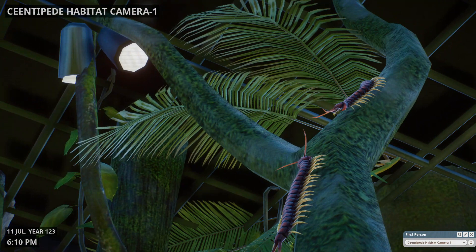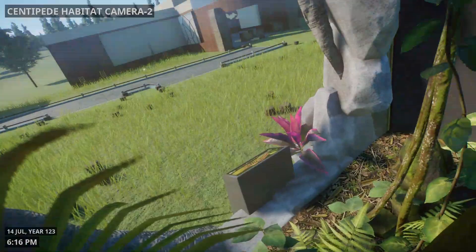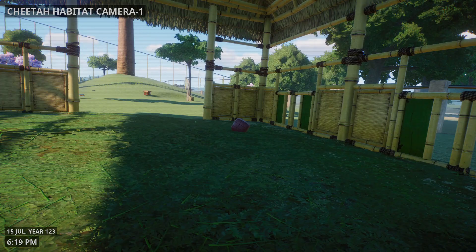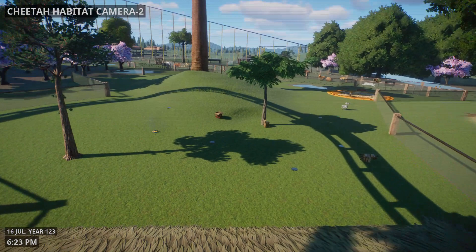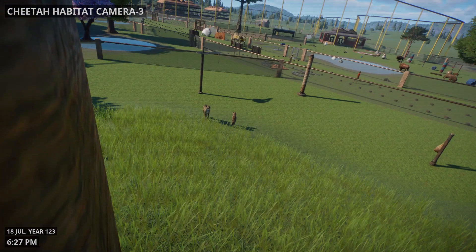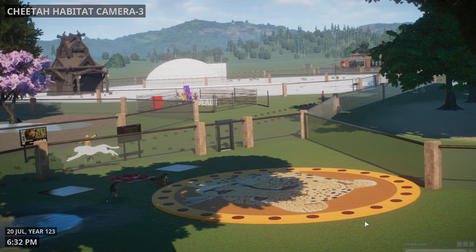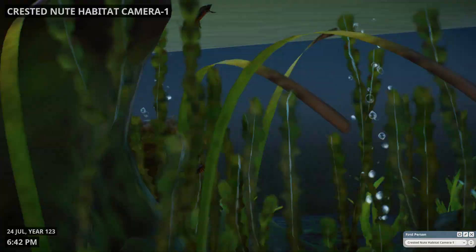Now we've got this Amazonian giant centipede — which is right there! And another one, two right there. Here's angle two. Here's the cheetah, here's another angle for the cheetahs, and the third angle. Wow, there they are — he's fast, it's like a cheetah! I like that cheetah.